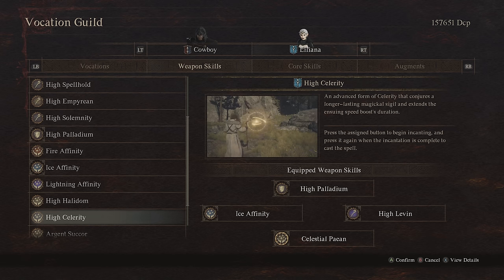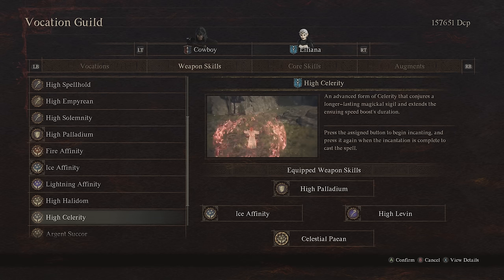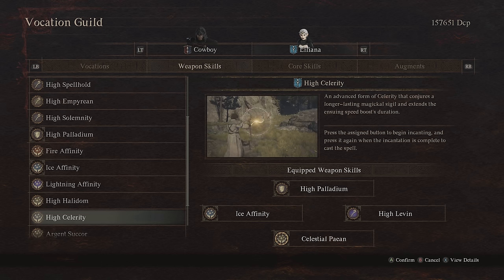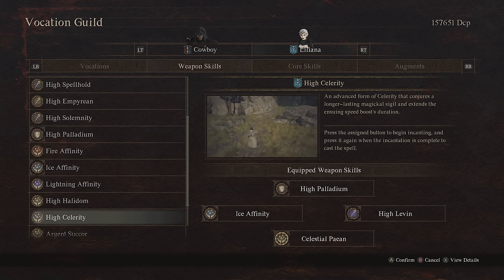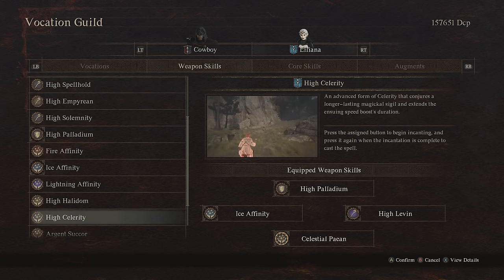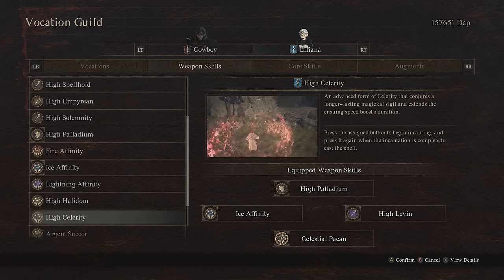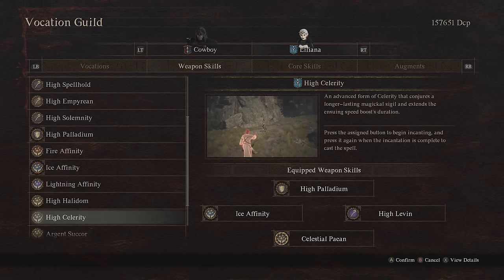High Celerity is a spell that unfortunately I didn't really feel is all that useful. This creates a haste effect which will greatly speed up how fast your character moves and also speeds up your base attack speed. But generally the classes I was playing were more about unique attacks or special skills, so I didn't see nearly as much value from this. I do think this may have more value if you were playing as a thief or ranger and focusing on basic attacks, but as a warrior you're typically charging your attacks, and as a Mystic Spear Hand you'll go into your spin to win — it's not going to benefit those instances as much.